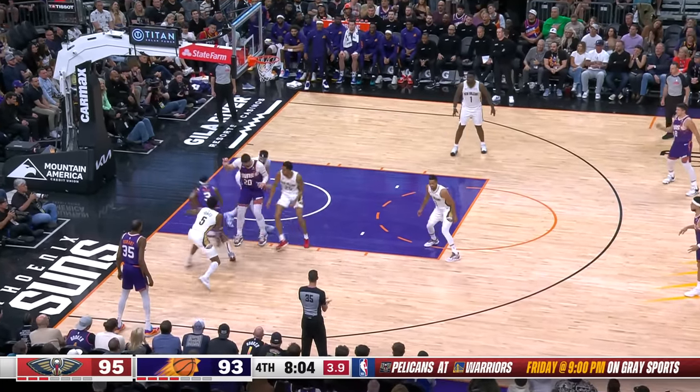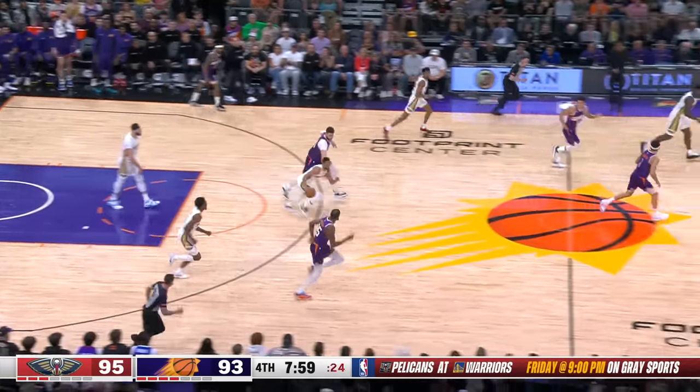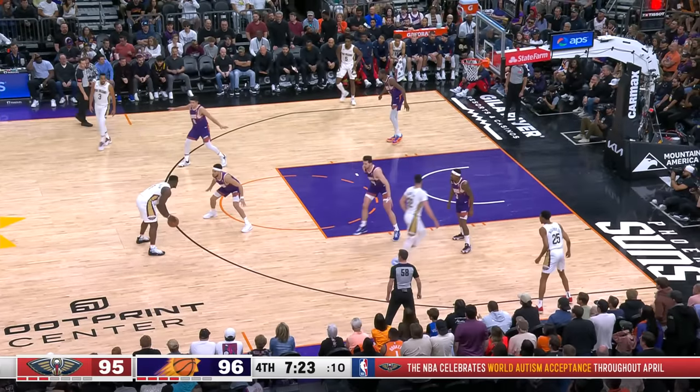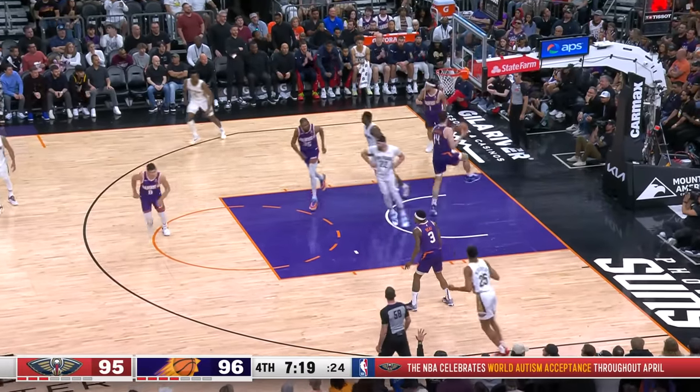He'll go to the rack — tapped away by Larry. Beal — looked like a throwaway. Blocked away by Zion. What a stop. Now Z up against Devin Booker — spacey down. Z on the run, gets the roll.